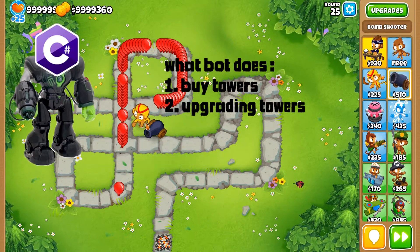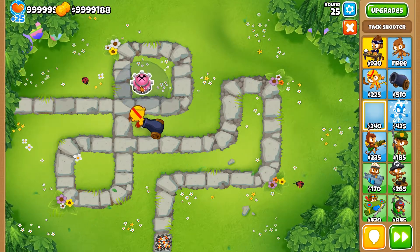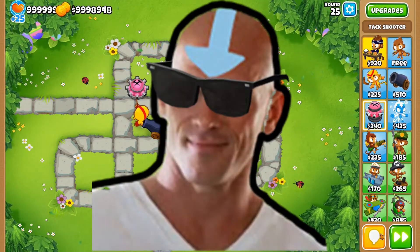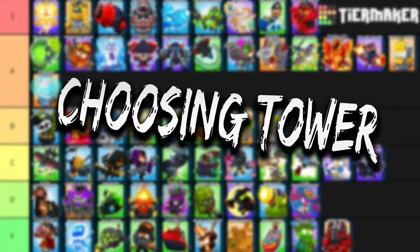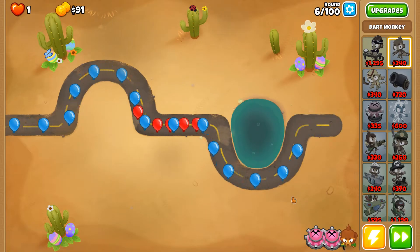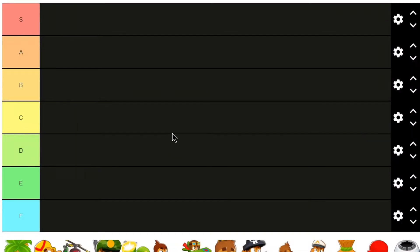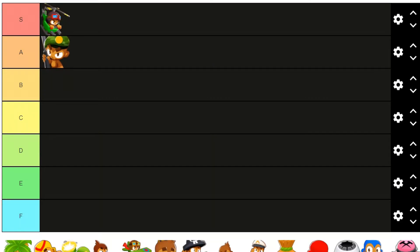If we created a bot, it would need to buy towers and then upgrade them. Sounds easy enough. The tower needs to see very far since our bot might drop it off in a corner of the map, making it useless otherwise. If we narrow it down to towers with good range, we will only have around 5 towers to pick from.